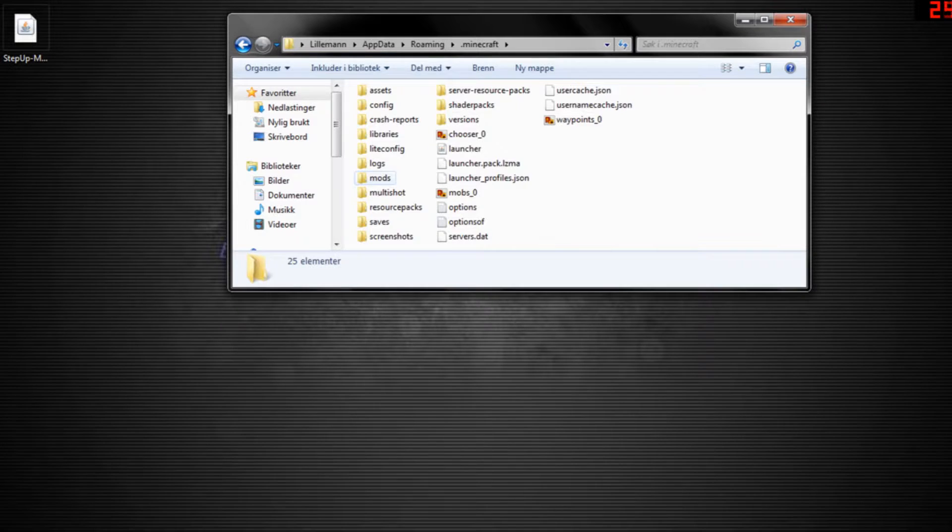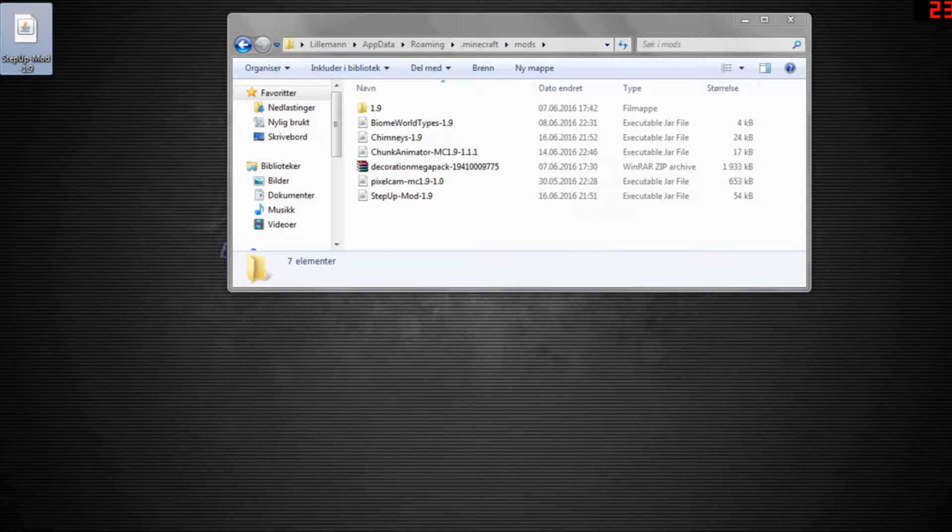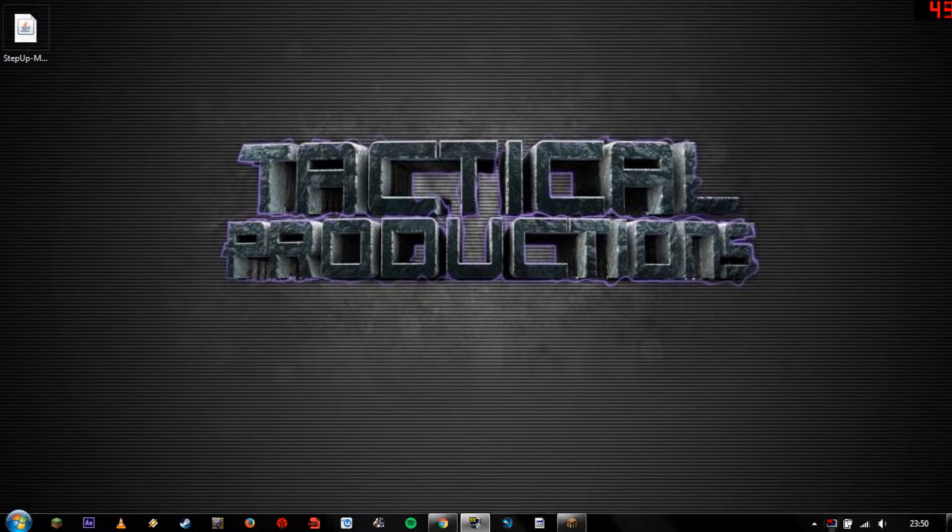Open the .minecraft folder and your mods folder. From here it's just drag and drop, copy paste, or cut paste. When this is done just close the window and fire up your Minecraft.